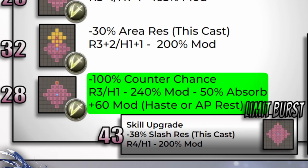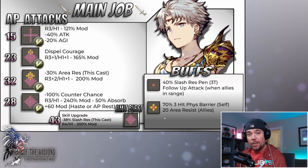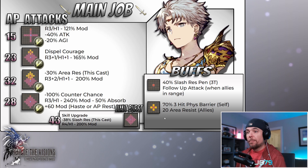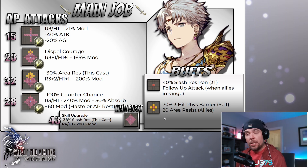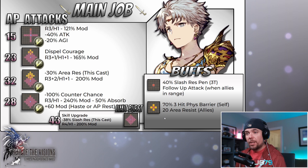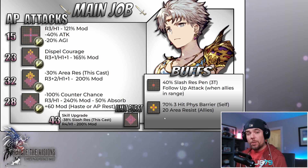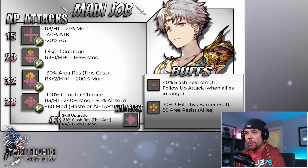Skill number four is his Job 25 ability — range three with range height one, single target, carrying an extra-large 240 mod. Prior to damage, it completely shuts off the counters for your target — always love to see that utility. This skill also absorbs 50% of the damage dealt, so if you did 8,000 damage, 4,000 health gets healed back directly onto you. With the level 140 awakening, a conditional modifier increase is added — bringing it up to a 300 mod if the target has either Haste or AP Restore present on them, both very common statuses in PvP.